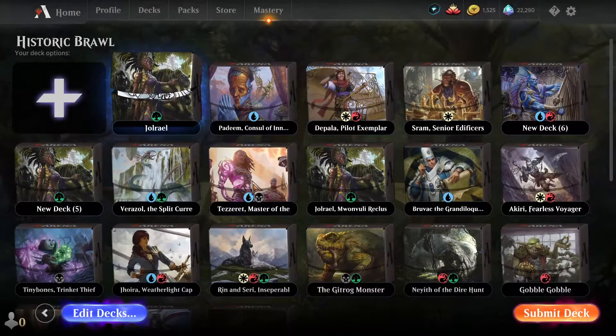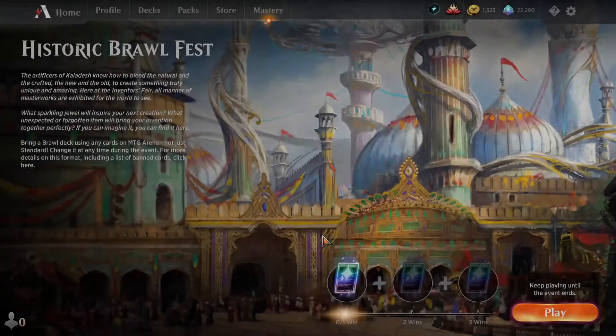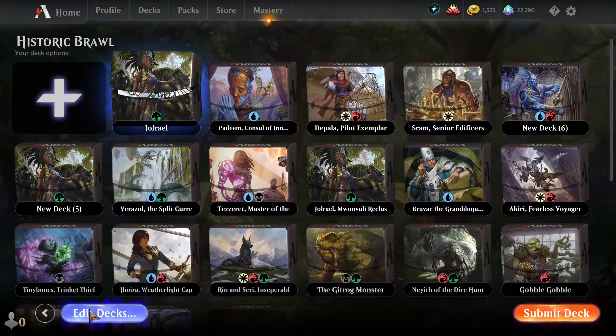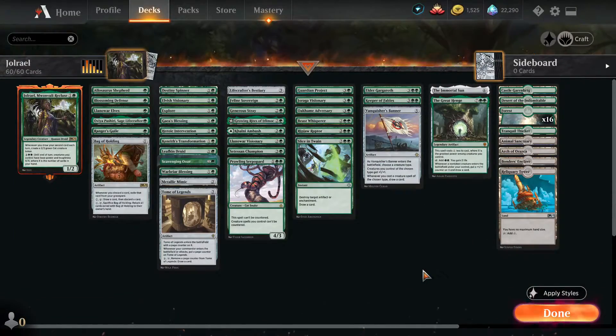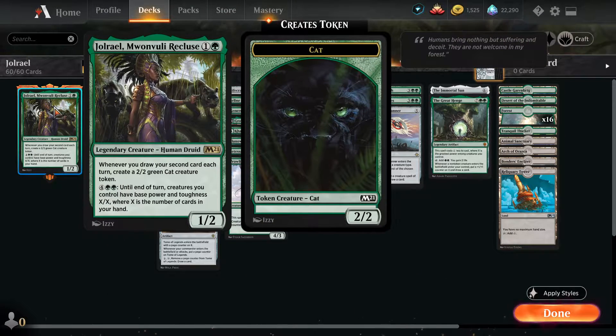I'm going to be playing one of my favorite Historic Brawl decks. I've rebuilt this deck several times, but my current build of Jolrael looks like this. Jolrael is a really fun commander — she allows you to spit out a 2/2 cat creature token whenever you draw your second card each turn. So you always draw a card in your draw step, and you just need to draw one more off spells or abilities to get a 2/2 cat token. It's pretty easy to get three or four cats out by the time you hit six mana for her alternate ability.